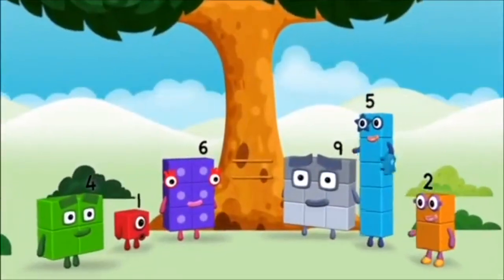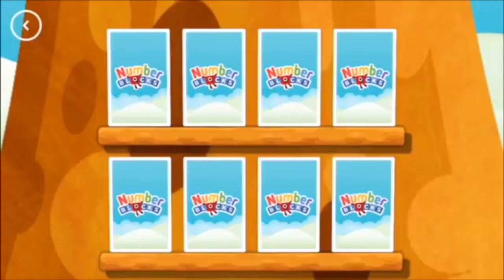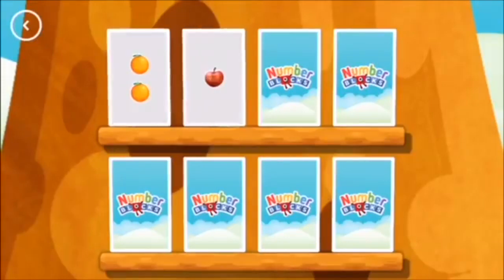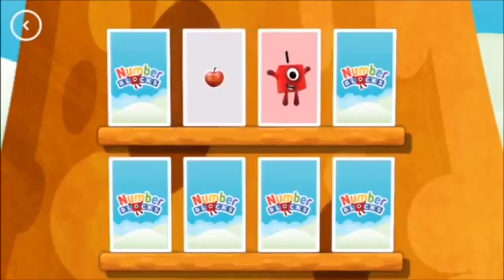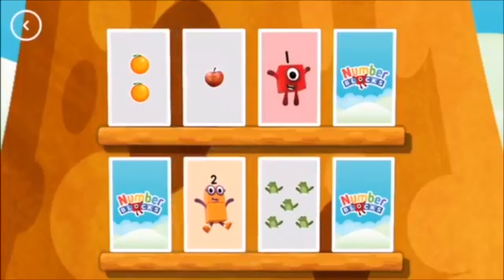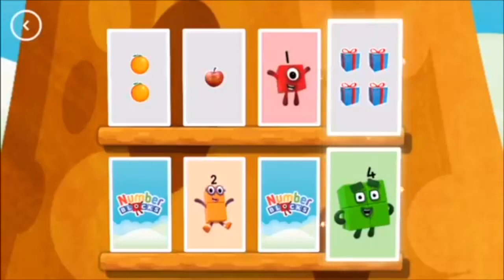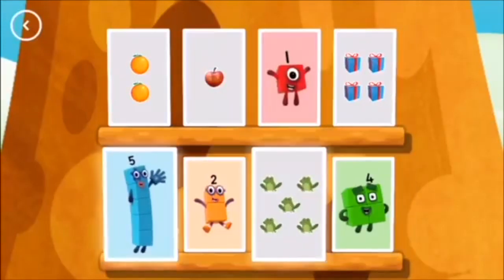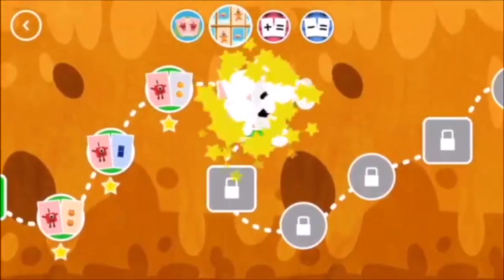Hello. Hello. Amazing. Try to find a pair of cards with matching amounts. Two. One. One. Not this time. One. One. These two amounts match. Four. Five. Uh oh. Two. Two. Match. Five. Four. Try another card. Four. Four. You found a match. Five. A match. Amazing. You found a star. Look. A new level. Choose a game to play.